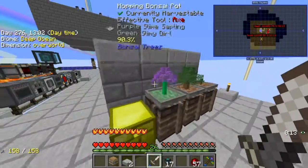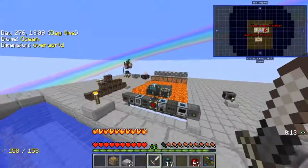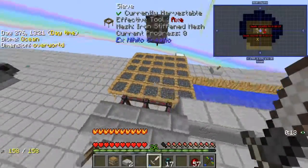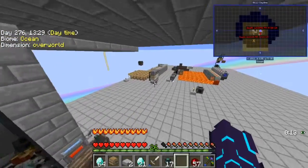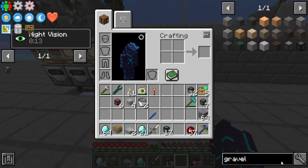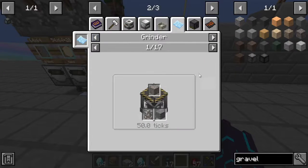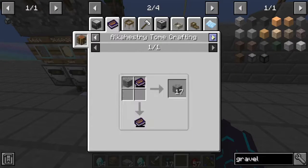Before we even get into the episode, what I mean by auto sifting is getting everything else up and running — the whole entire system. We're going to need furnaces, crafters, all this other stuff. Do we have diamonds? Can we upgrade this to diamond mesh?